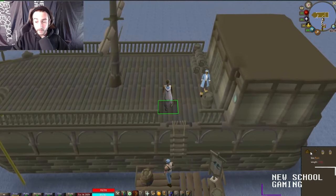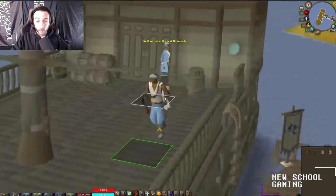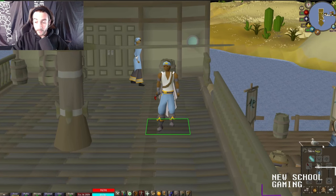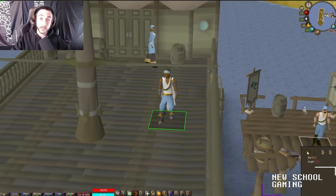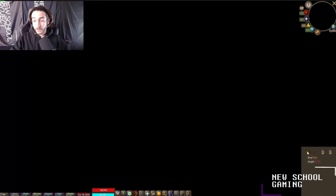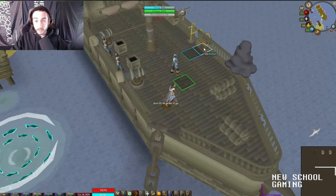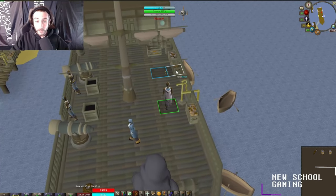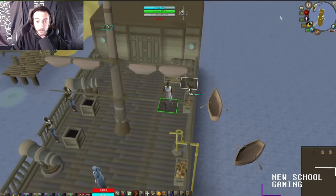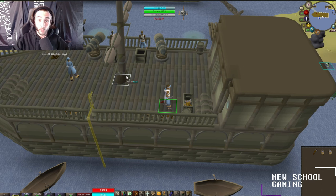In my inventory I have a rope, a hammer, and two buckets of water. With the full spirit angler's set equipped, you do not actually need a rope to tether to the masts — so I'll be dropping mine, but you guys will need one during the fight. On the ship, you can grab buckets of water and fill them at the water pump, grab a rope and a hammer from the bins there.